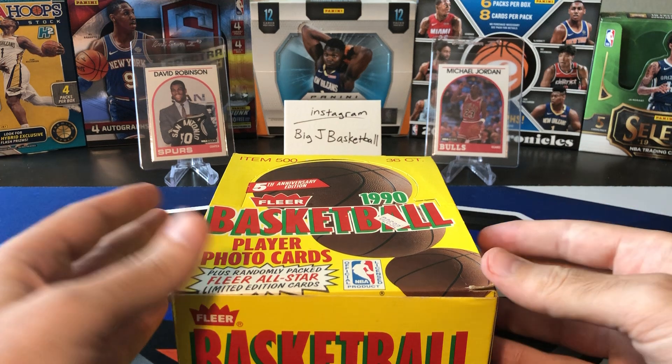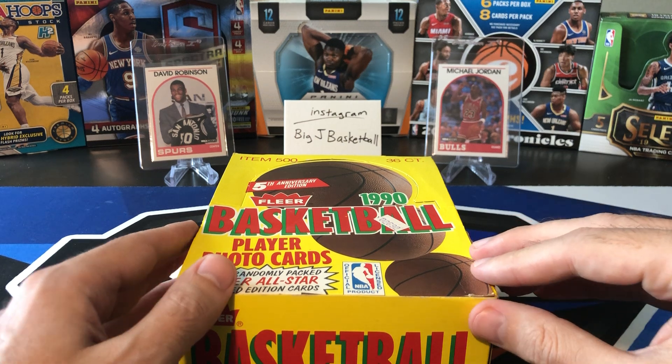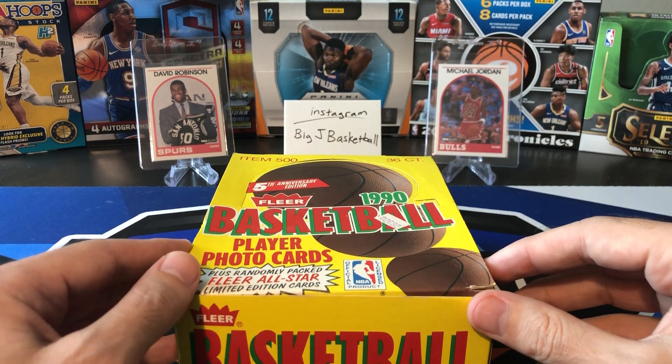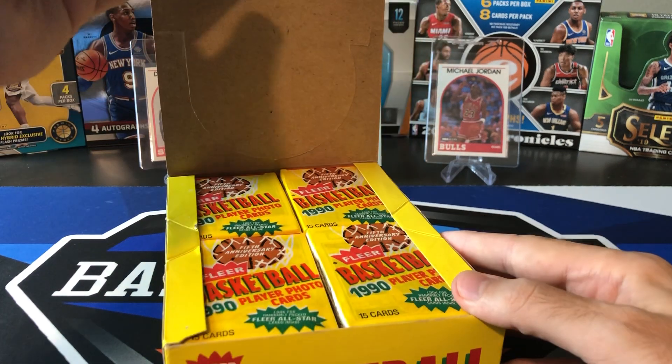But there's still money to be made if you get any PSA 10s of Jordan, Shawn Kemp, David Robinson's second-year card, Larry Bird, Magic Johnson — all kinds of good Hall of Famers and stars in here to get PSA 10s.